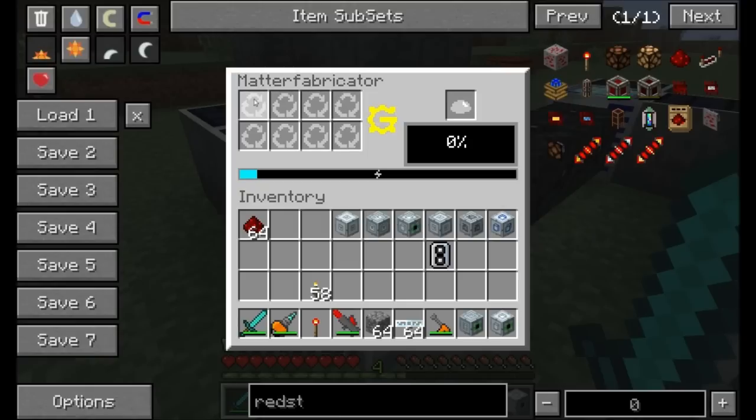Next up, we've got the Matter Fabricator. This will replace the Mass Fabricator — it's a config option, so you can leave the Mass Fabricator in if you want. But it's meant to replace it. It requires scrap — it is no longer optional — and it requires a lot more energy than the original Mass Fabricator. You have to give it a lot of scrap and a lot of energy to produce your UU Matter. By default, it requires 100 times more energy than normal scrap mass fabrication.